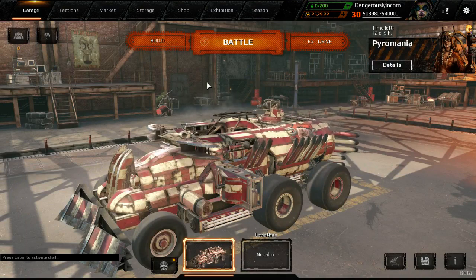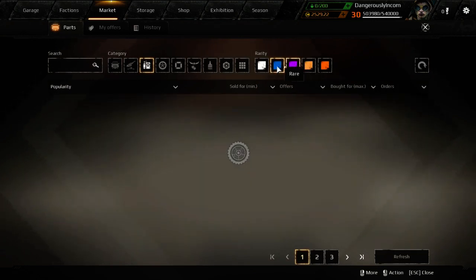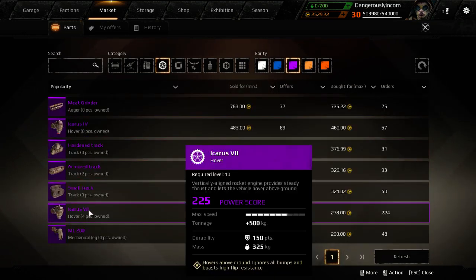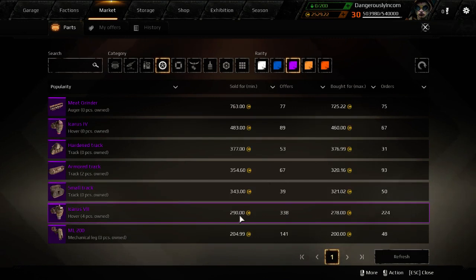There's also things like today's update where hovers got nerfed. Let's look at the price of Icarus 7s — 290 coins. Yesterday they were selling at around 370. So they've dropped 80 coins. You could have made them expecting to sell for a profit, but now you can't. So you've got to watch out for all these external market influences when you're building and factor them into your calculations.